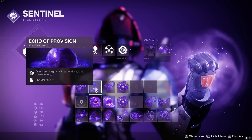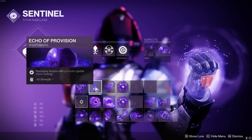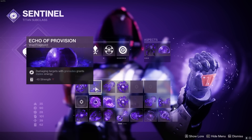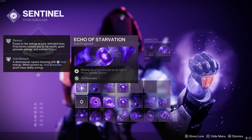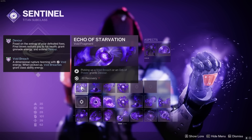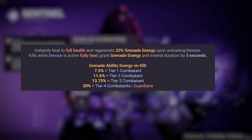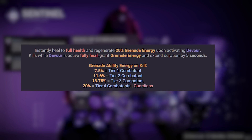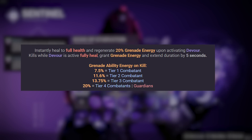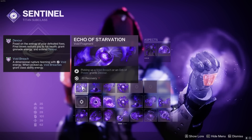To round out the build, I like to use Echo of Vision — anytime we damage targets with grenades it gives melee energy without needing to kill the target, which fits right in with the build. Echo of Starvation is absolutely mandatory: anytime you pick up an orb of power it's going to give us Devour. When you gain the Devour buff, you instantly full heal, gain 20% of your grenade back, and any subsequent kill while Devour is active again full heals you and gives a decent chunk of grenade energy. Devour is absolutely busted and probably the main reason void builds are still the strongest in Destiny.